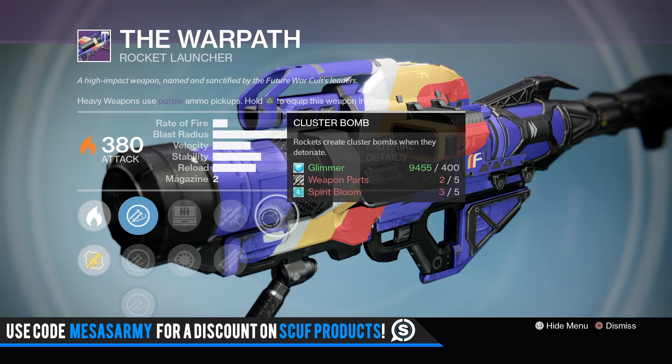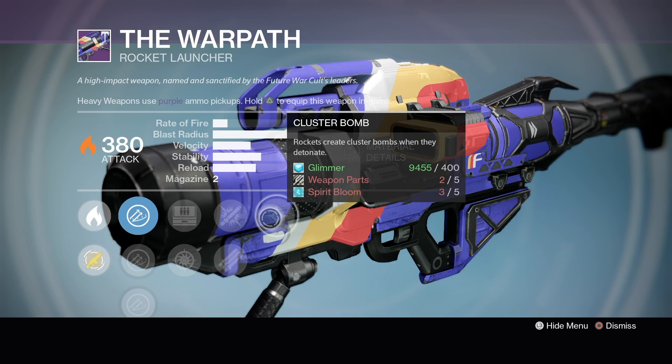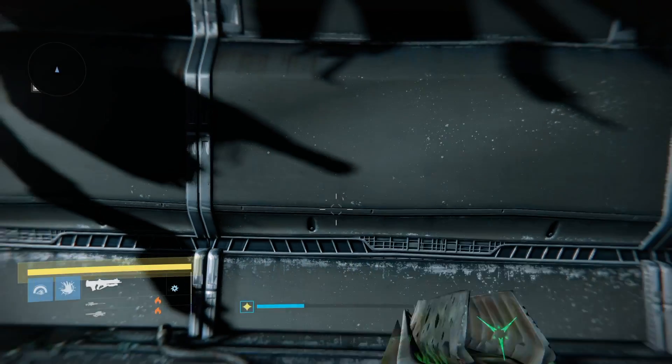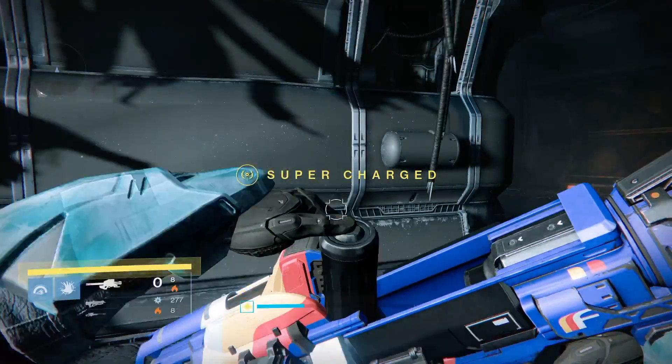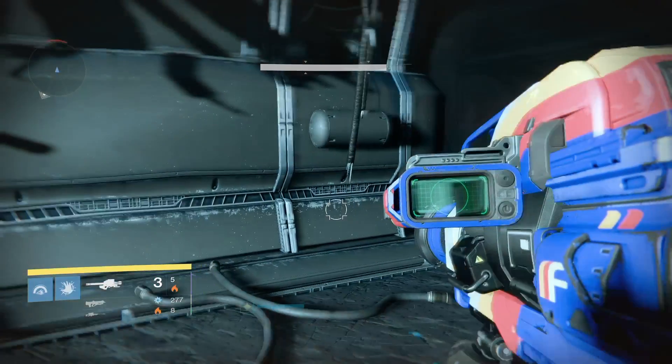It's got Cluster Bombs, Heavy Payload, Tripod, and Field Scout. I would run it with Tripod, Field Scout, and Cluster Bombs. With my exotic boots — Transversive Steps for the Warlock — which have increased heavy ammo, that's going to give me eight rockets to carry. Three in the tube — this thing is awesome. Go pick this up right now.